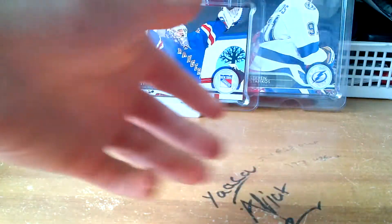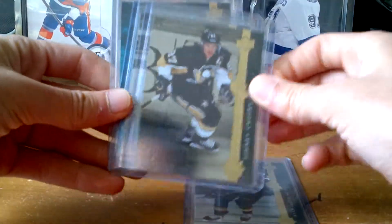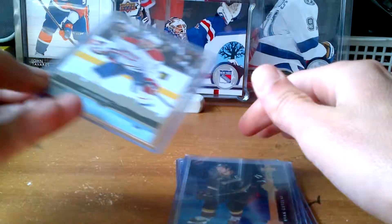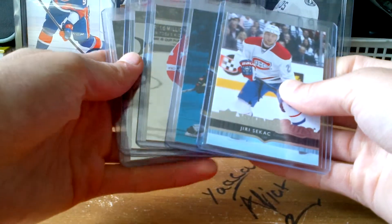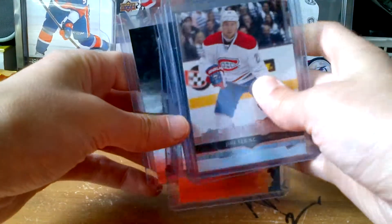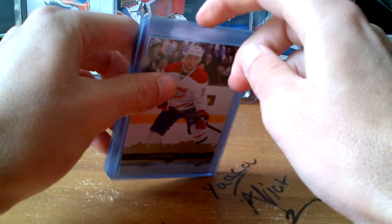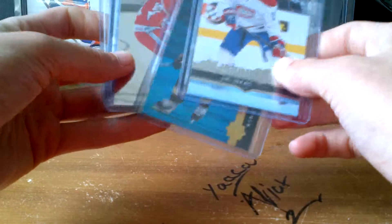Just a recap — the Shining Stars are for trade: Getzlaff, Crosby, Yzerman, and the Getzlaff Parallel, as well as the Yuri Sekach. I'm looking for Series 2 Young Guns, so if you guys have some, please message me. I'll put the link to my Twitter so you can message me, as well as my Facebook or Google Plus — I check these social media a lot. Thanks for watching and make sure to like, comment, and subscribe. See you guys.